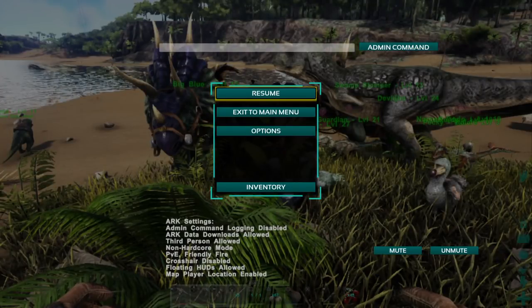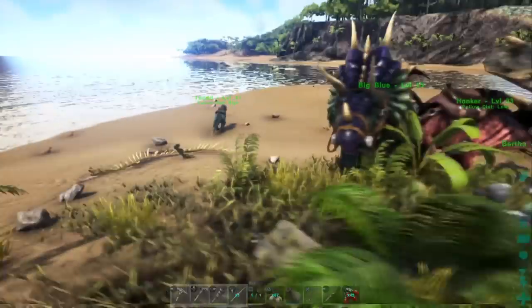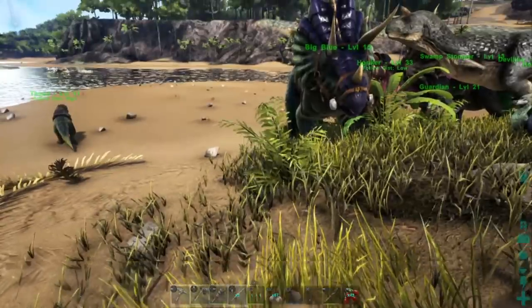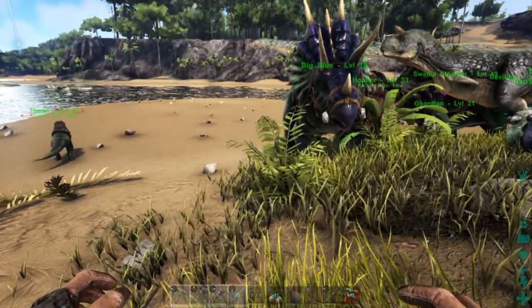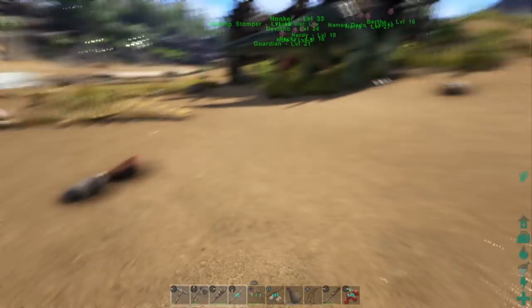Hello and welcome to another quick tutorial on Ark Survival Evolved for PS4. Today I'm going to talk quick about the whistle command. In general, if you haven't set anything up yet for the whistle command, it will cause the dinos to go to the spot directly in front of you.